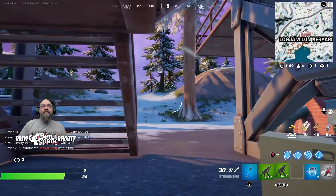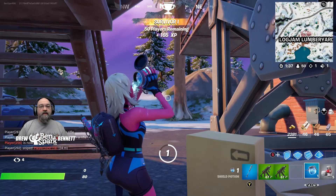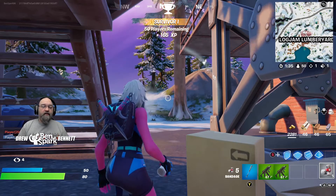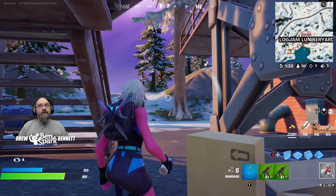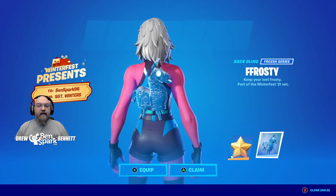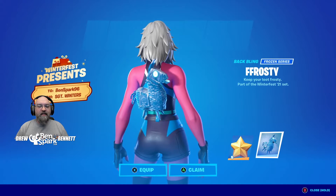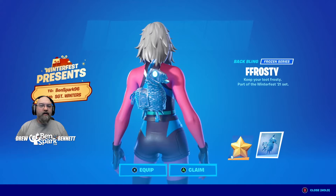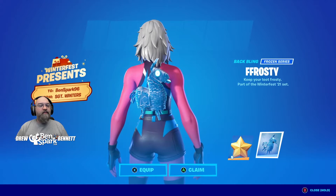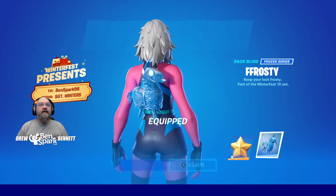Anyway, it's Drew Bennett from Ben Spark Family Adventures. You can find me on Instagram and Twitter as Ben Spark, and Facebook.com slash Ben Spark Family Adventures. Let me show you that back bling — we got the Frosty, the back bling Frosty. Keep your loot Frosty. Part of the Winterfest 21 set, and that is from Sergeant Winters. That's a nice back bling — I like it. I'm going to equip that.